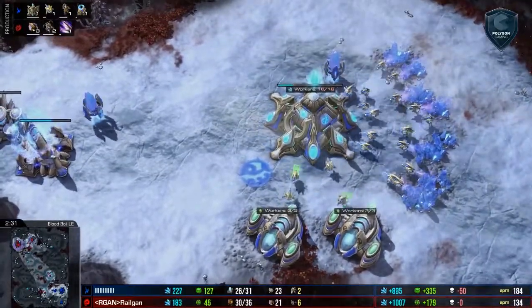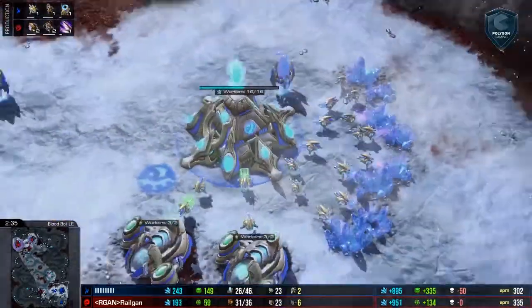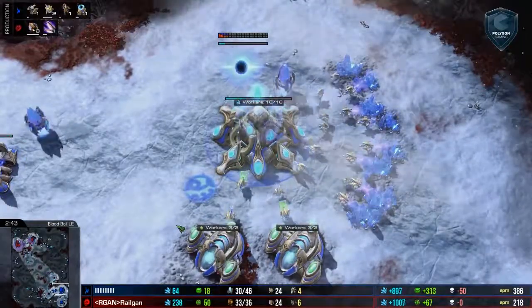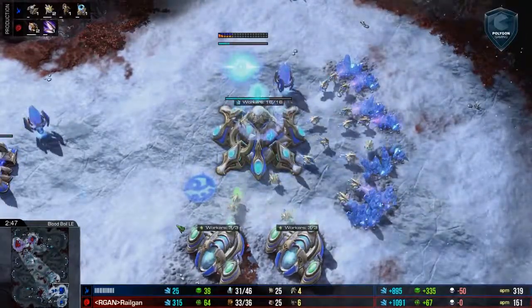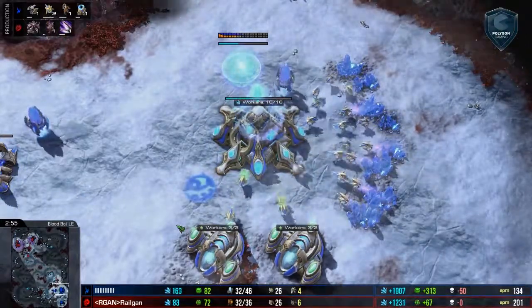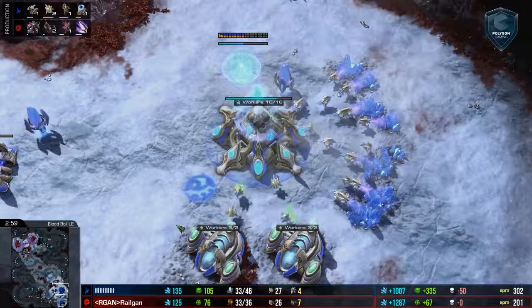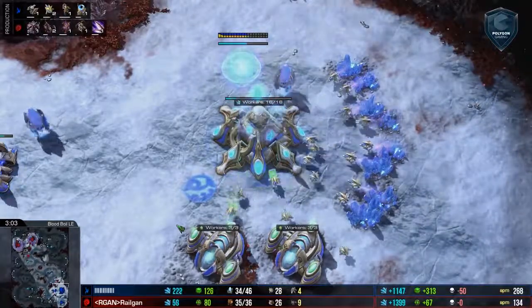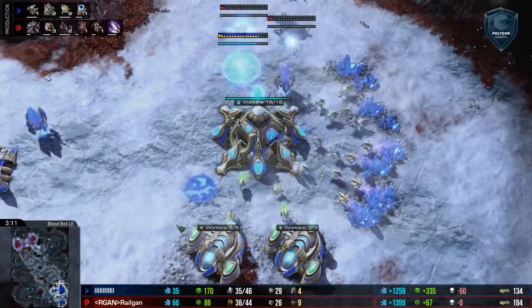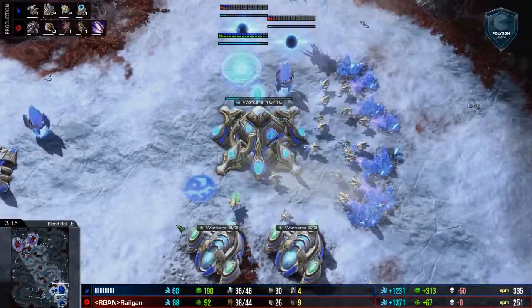It's none other than Team Liquid's very own Mana. Mana is a gateway-oriented player. However, he is going to favor a Stargate opener with a little bit of Oracle harassment and some adept play in this game, and that's totally cool. He'll follow it up with a heavy gateway composition as he is known to do. There are two more gateways to reinforce the point.